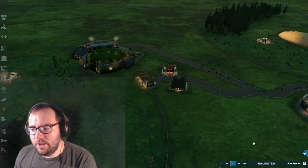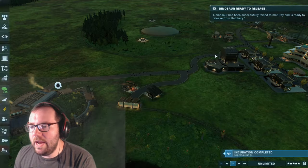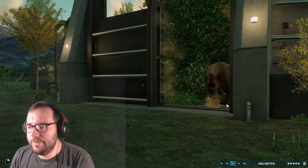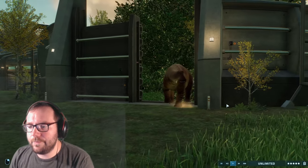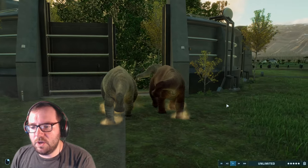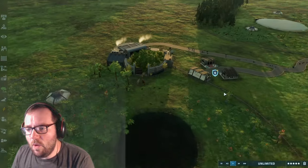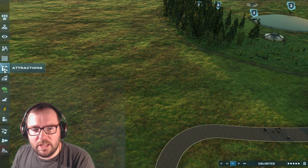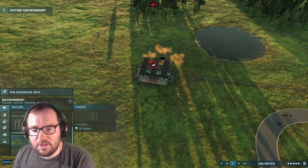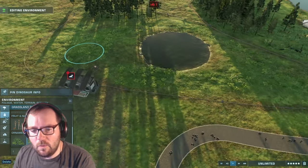Creature number five is Australovenator - our first official carnivore! Let's release the Nigosaurus first. We already got Margasaurus last time so we won't be getting it this time. For Australovenator we'll switch over to Biosyn style, add a carnivore feeder, and add in some vegetation to make it feel a little more homey for them.